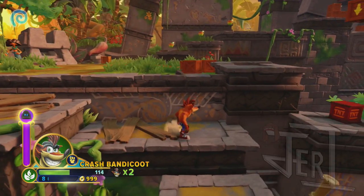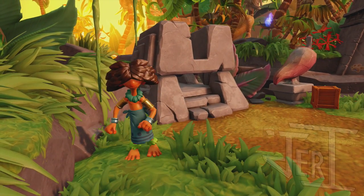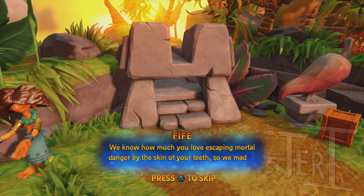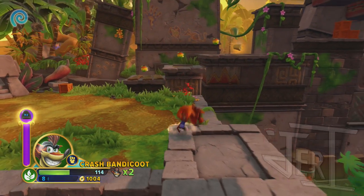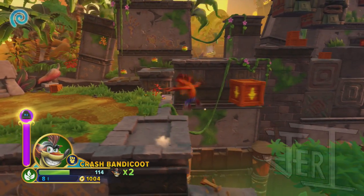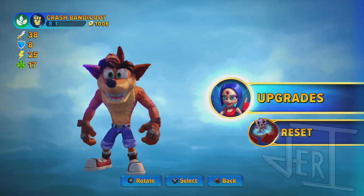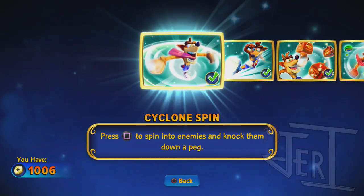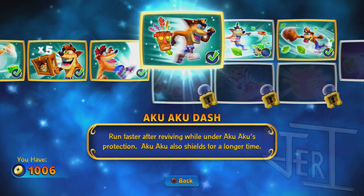Over there is the Chili Pepper Run challenge. So pretty much that's only for Crash Bandicoot — Dr. Neocortex can unlock like a Galaga type minigame. Crash Bandicoot is the one mainly revolving around the boulders and stuff. Also, I had to re-record because my recording glitched up for part two — it only had like 15 seconds of the episode. But off screen I managed to get the Aku Aku Dash.